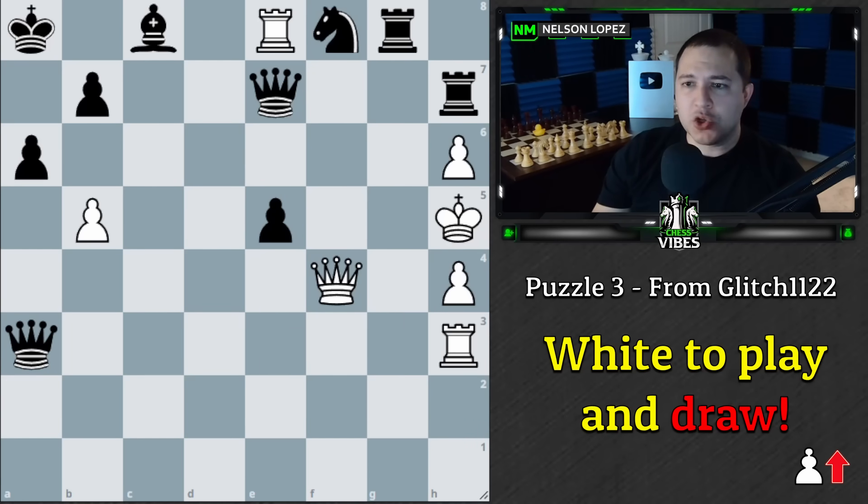Last but not least, we have our final position from glitch1122. This one's kind of a mess when you first look at it. It's white to play and not lose — you're trying to get a draw with white. What should you play and why? White's pawns are going forward, black's pawns are going this way.